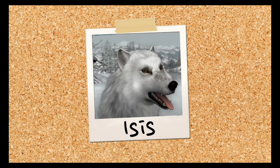Isis from White Wolf of Icicle Creek. The best dog, even though she's actually a wolf. She's a good girl. Gives Nancy a coat so she doesn't freeze. Holds up a rope for over an hour so Nancy can get a token. Runs through the tunnel so Nancy can unlock a door. Such a sweet, smart girl. 10 out of 5.